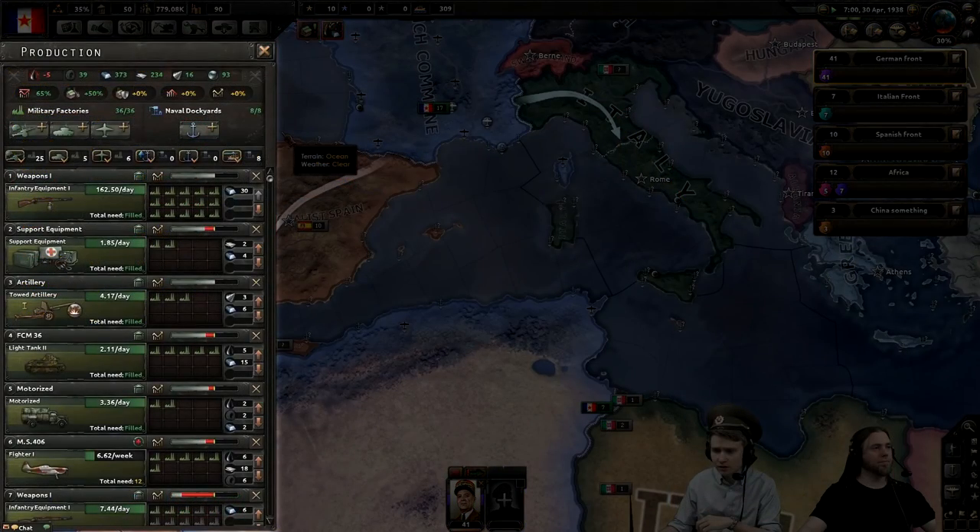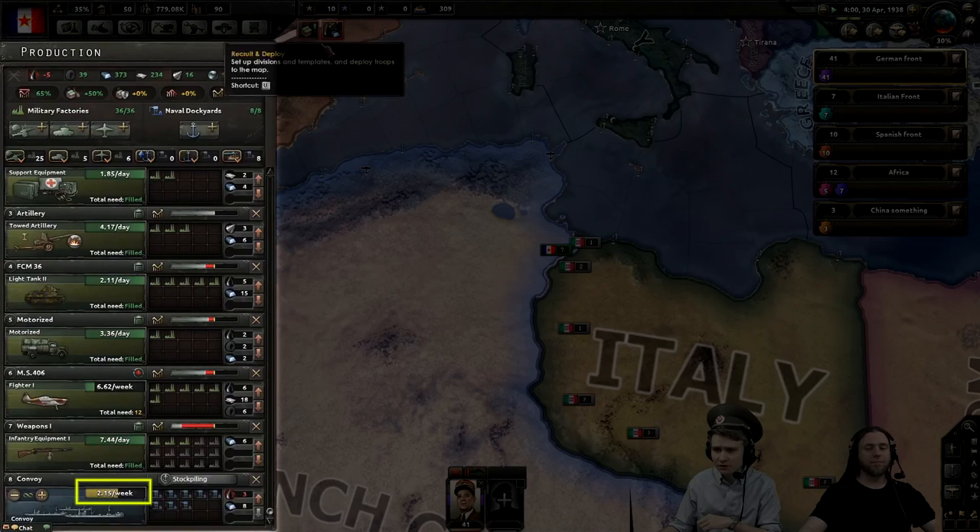Each type of equipment requires its own combination of resources. Infantry equipment one requires two steel per factory — with 15 factories, it requires and receives 30 steel. Light tanks require one oil and three steel per factory and are currently receiving their full supply. However, scrolling down, convoys show a yellow bar instead of green, with a red glow around the oil icon indicating a missing resource. Resources are distributed to production lines on a priority basis from top to bottom, so placing convoys above tanks would cause tanks to be the ones missing oil instead. Convoys require one oil and one steel per dockyard, and with only three total units of oil available, five dockyards are working at a penalty to their production speed.